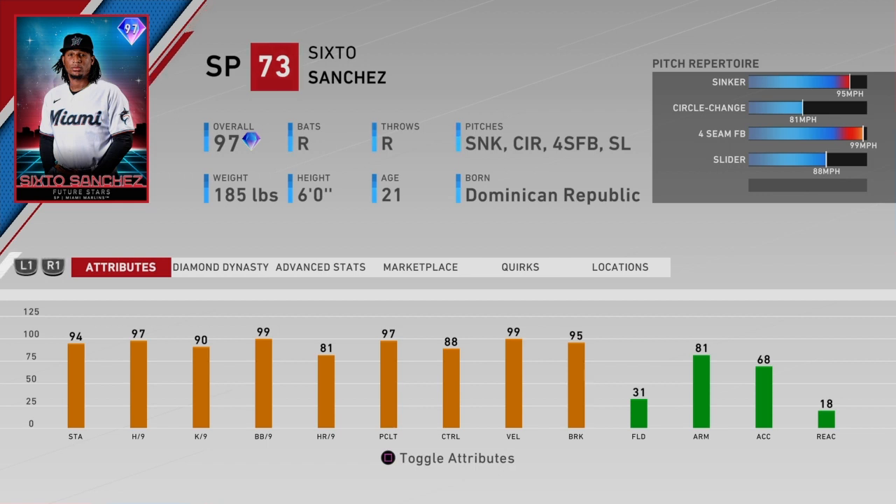I'm pretty excited to try this card. Let's look at his attributes. He's got 94 stamina, which isn't the best but isn't terrible either. 97 hit per 9, 90 K per 9, 99 walk per 9, and 88 control. He has very, very good per 9 when it comes to control and walk per 9, so he should be able to dot up pitches pretty well. He does have 99 velocity on this card, so he's going to throw gas.